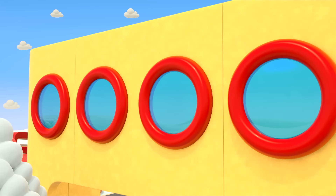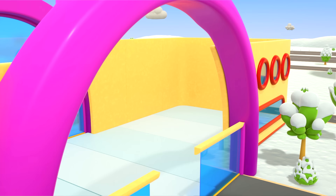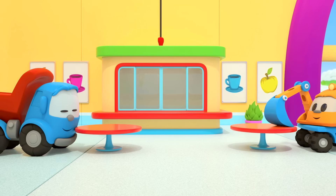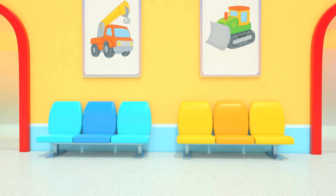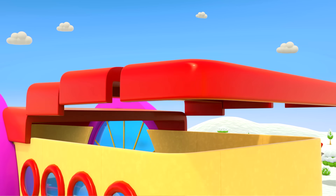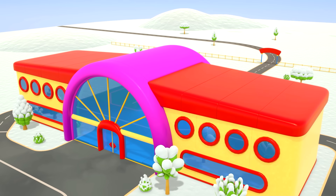Put in the windows. A big arch — this is where the airport entrance will be. And here's the cafe, and tables, chairs, the departures board, and the roof. The robot is dropping the last part into place. The airport is ready!